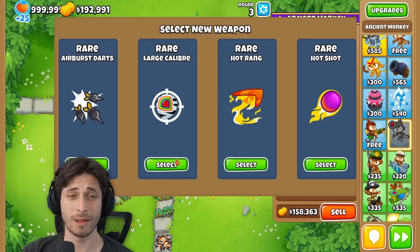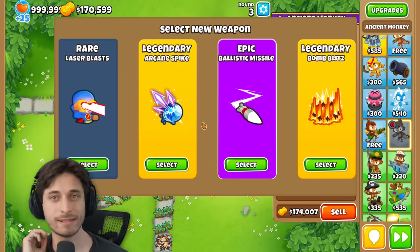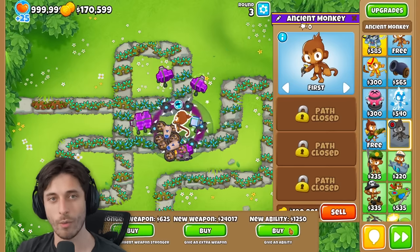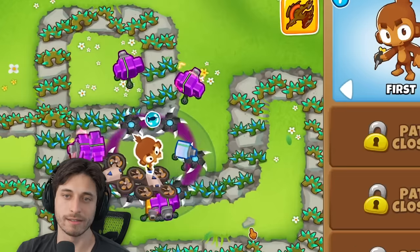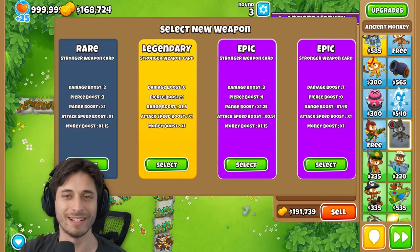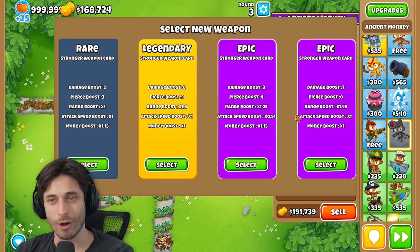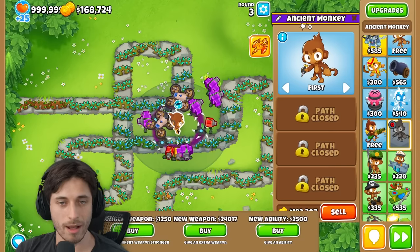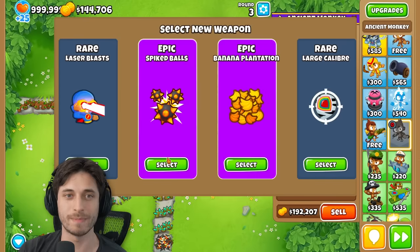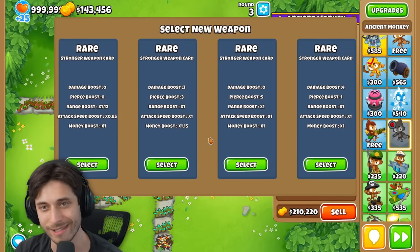Now let's start getting stronger weapons. Let's get one ability — summon phoenix. I'll take that. Because if I get stronger weapons first I don't need pierce at all. I literally don't need any pierce. So we're just gonna go with that. But it only affects things you already upgraded — now I need to get a new weapon one more time. Spike balls. That was an absolute waste. Let's just focus — I don't need any pierce. I just need damage, damage and range.